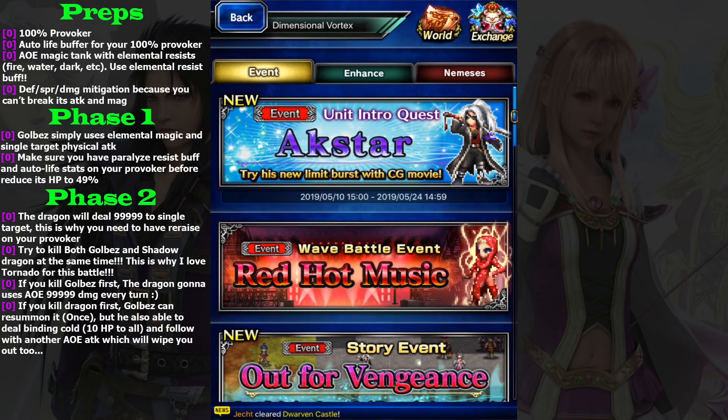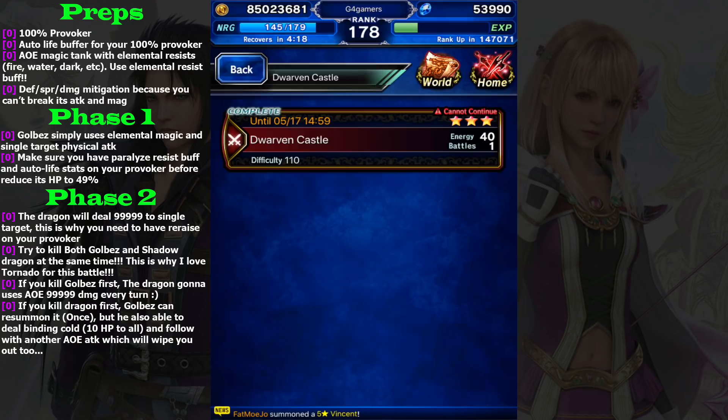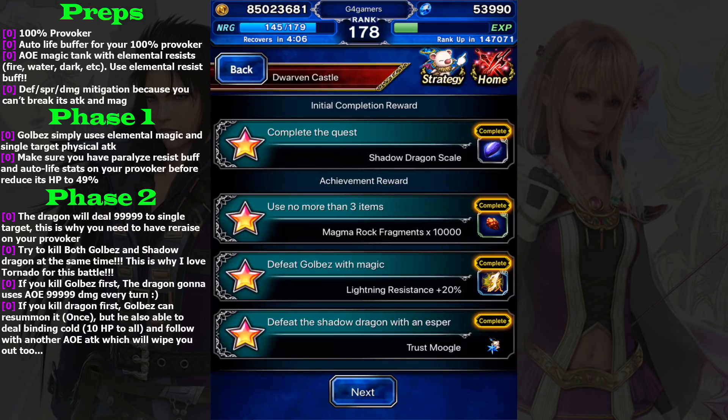Hi guys, welcome back to my XPS guide. I'm going to guide you on this Dwarven Castle. From what I remember, this trial came out in 2017, so it's been more than a year. At that time the name was 'The Man in Black,' and I have no idea why they changed the name.